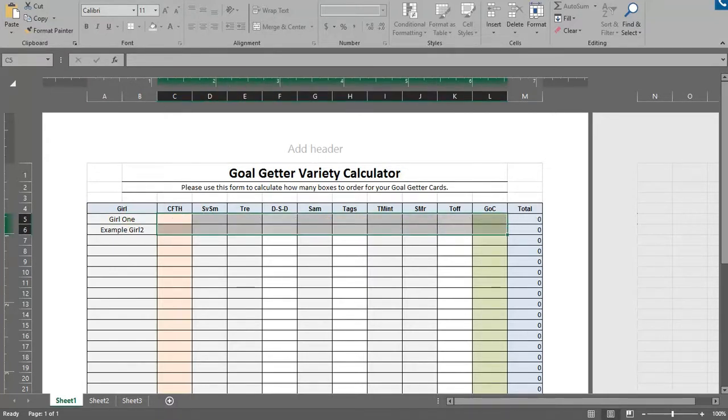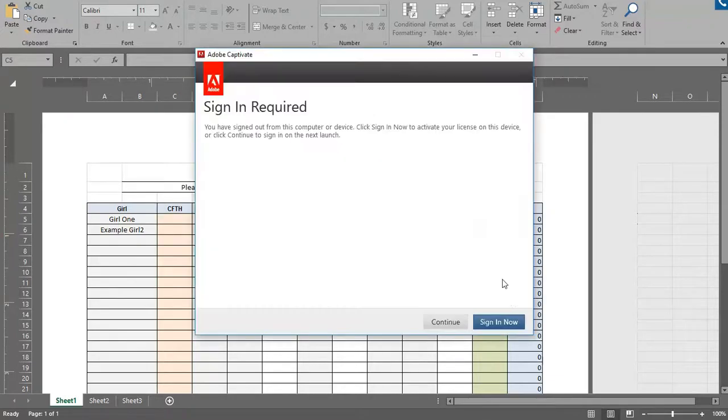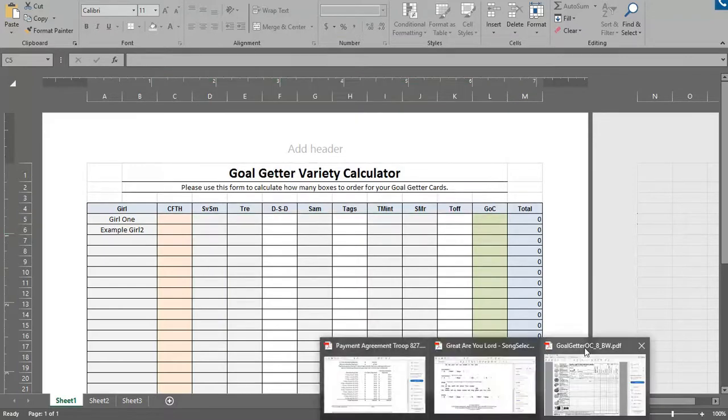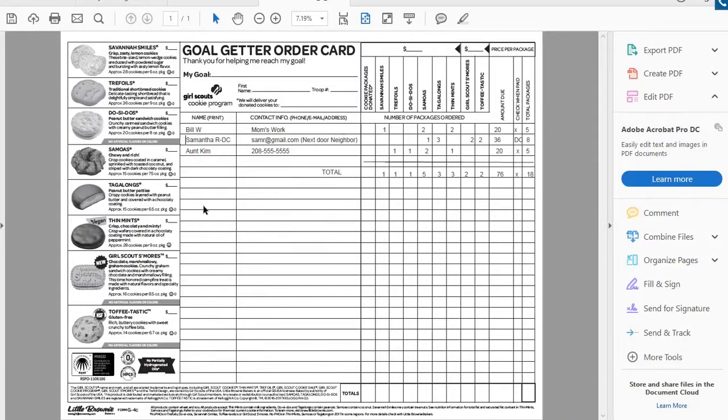What we would do is pull it off of her order. As you can see, we have three more orders placed for a total of 18 boxes, and here are all the boxes added up.